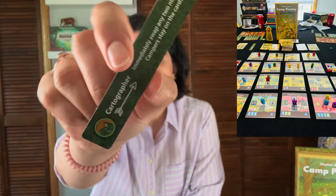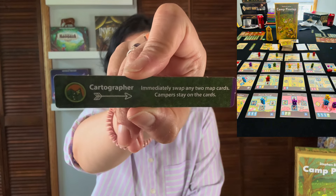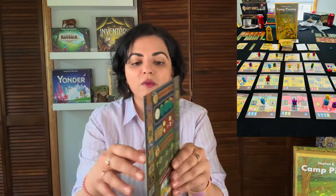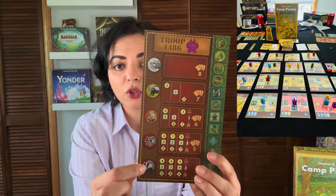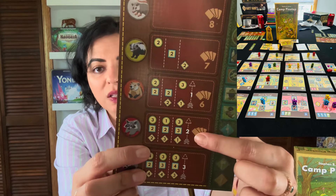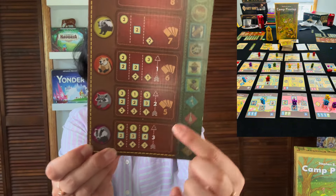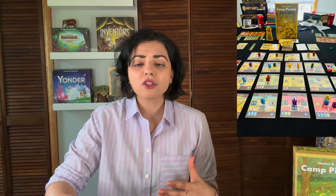To advance through the animal ranks, you need advanced achievement patches: at least one to become a beaver, two to become a raccoon, and three plus all column requirements to become a badger and win. You're essentially moving around the board, unlocking and advancing achievement patches to race to become a badger first. It's a super fun, light, easy game that I really enjoy.